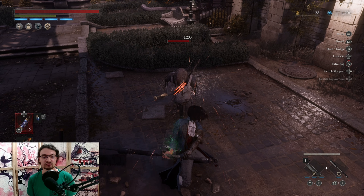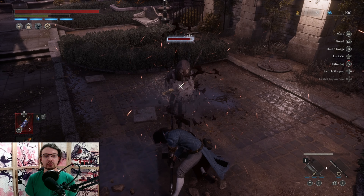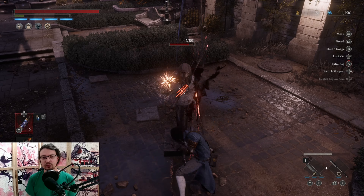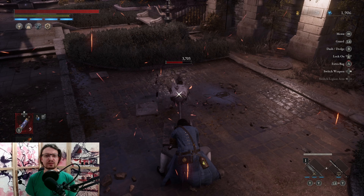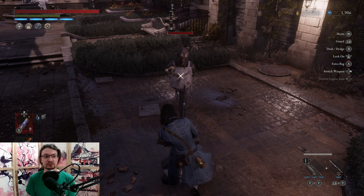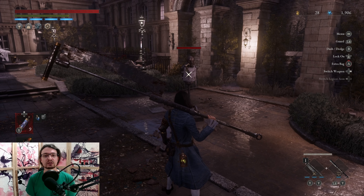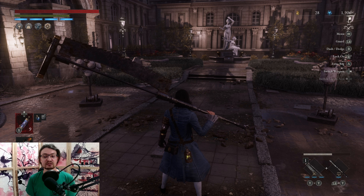The bread and butter combo is the charge attack followed up by another charge attack. You will step forward with the first one, but most enemies will be thrown back by it so you can follow up with the second one. This will stagger most if not all enemies in the entire game. You can further combine this with grindstones to make it easier to stagger specific enemies. The regular attack also has incredible range and deals quite a lot of stagger damage.